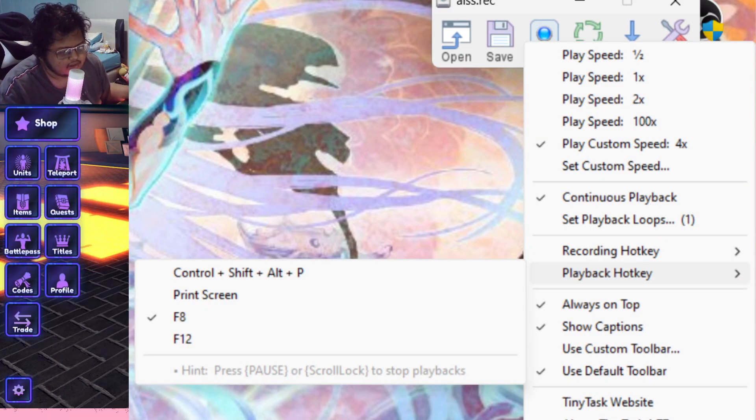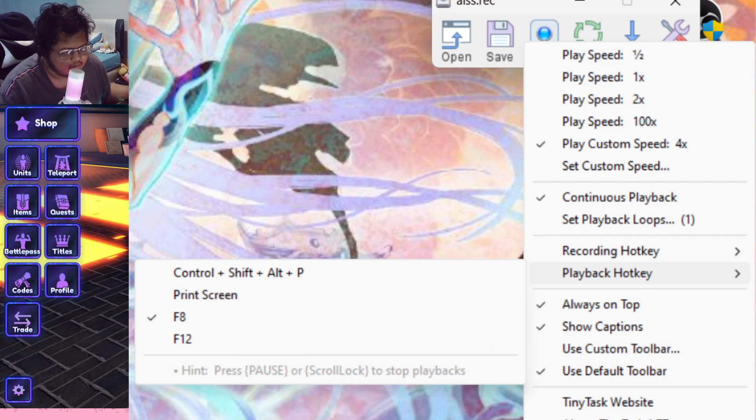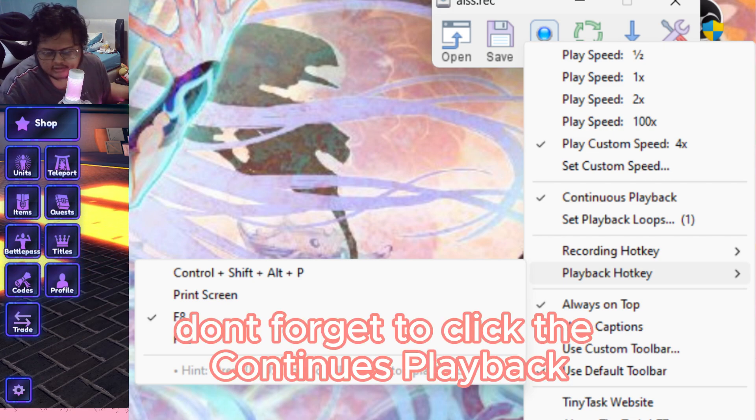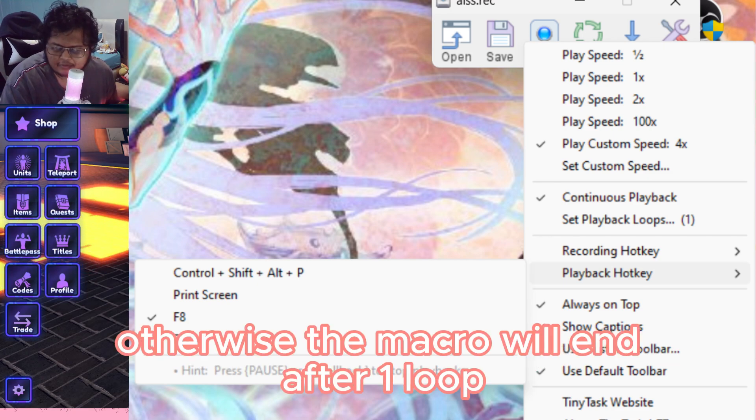I forgot to mention the TinyTask settings. For me the play speed is 4x because the recording is just like 30 seconds or something. Don't forget to press continuous loopback because you need that, otherwise it's gonna stop after one run.